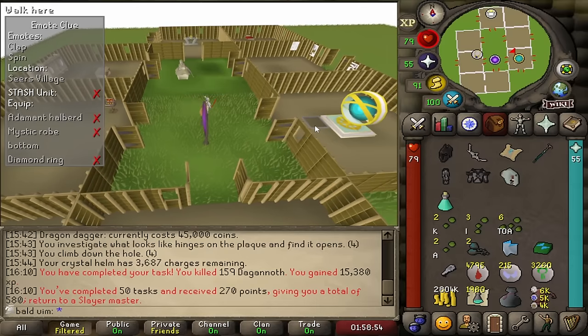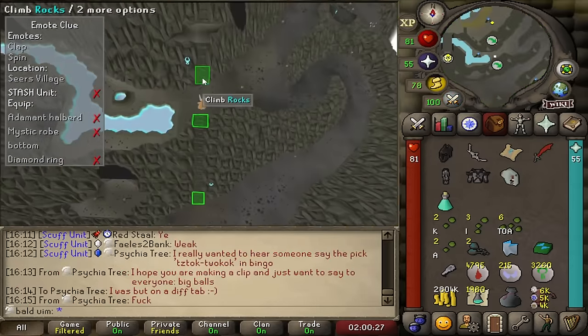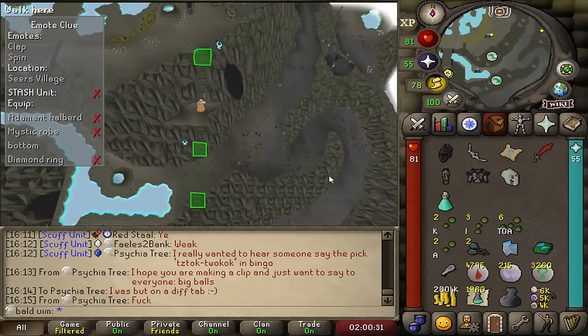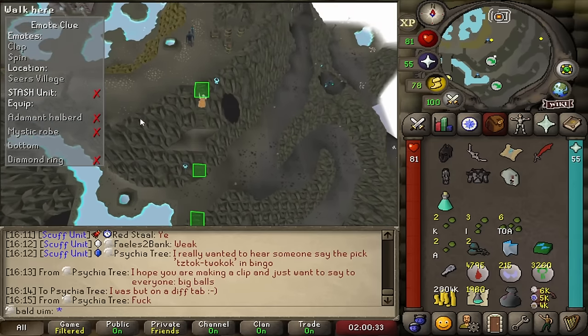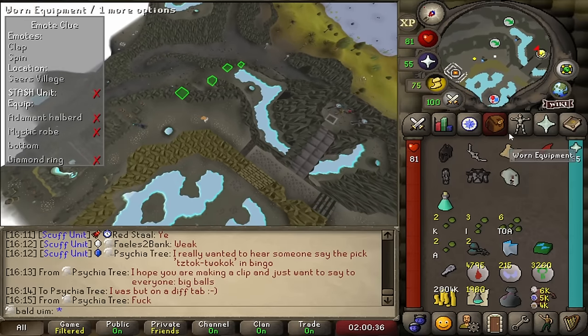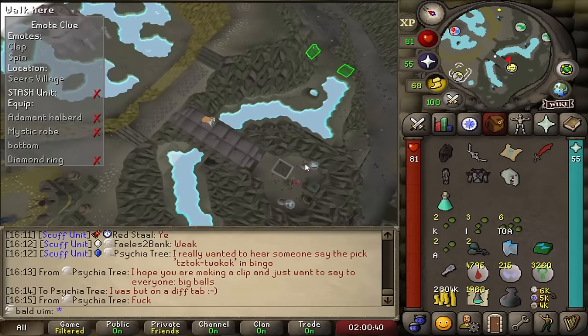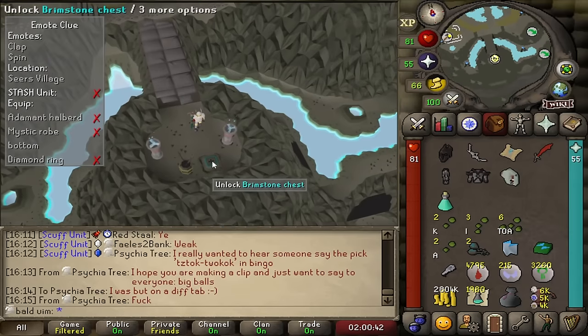I'm going to go ahead and open up these Brimstone keys, because I'm just committing an inventory space for no reason and I've had to drop ensouled heads to pick up seeds. We've also got a clue scroll — I need a diamond ring and you can't buy a diamond anywhere, so I'm probably going to have to use storage chests. But fingers crossed we can get some rubies from these.